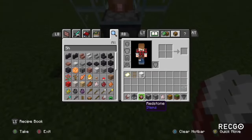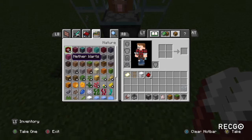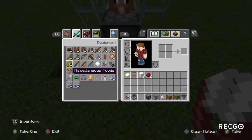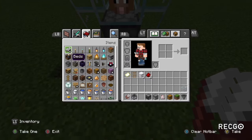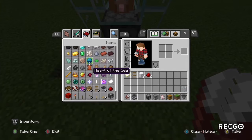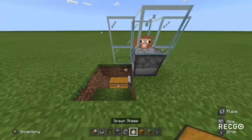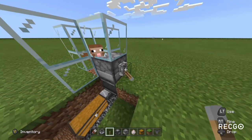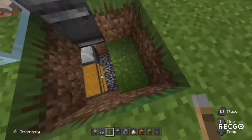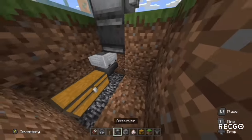You don't need an observer, but if you want to make it automated you can use it. Sometimes it doesn't work and it's tough to get it to work, so for the sake of it not working right now, I will show you another method — which is you just use the lever that dispenses the shears and the wool goes down into the chest like this.